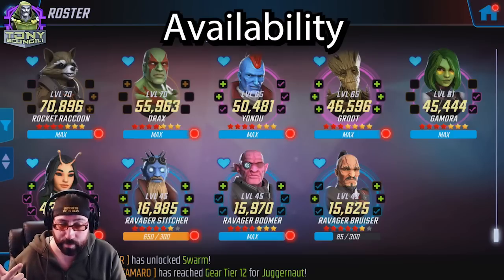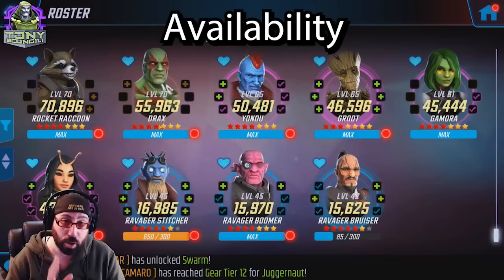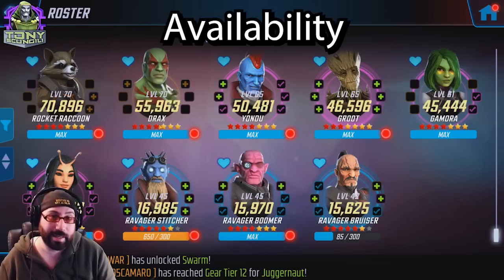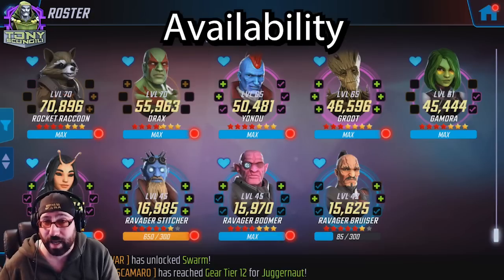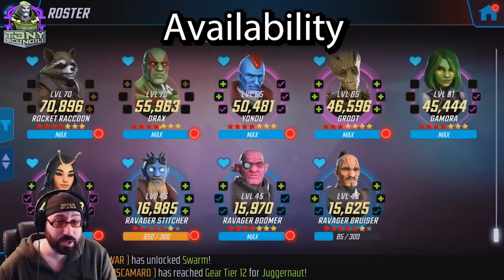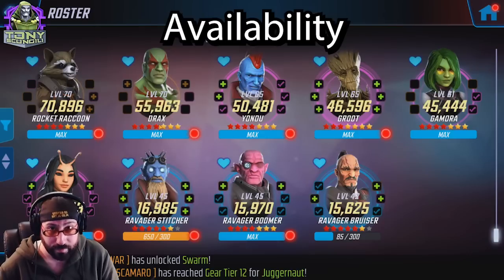Gamora is the second-best farm, and Ravager Boomer is more of an 'I might as well' farm. I would target farm Mantis the entire time to make sure you have her at the right level. Ravager Bruiser is also a node farm, and Ravager Stitcher, like Rocket, is in the raid store. If you're farming for Star-Lord as quickly as possible — which I recommend — farming Ravager Bruiser won't hurt you too much, even if the investment in ravagers is minimal.